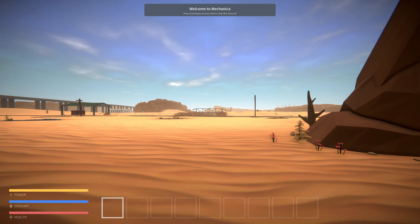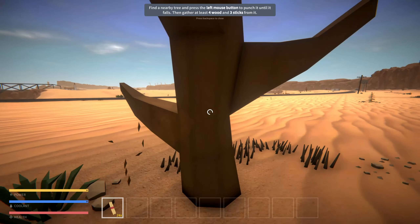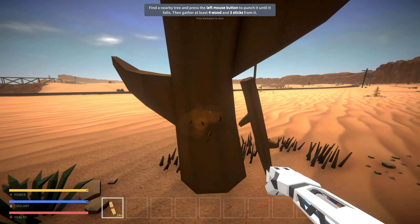Prime directive: survive and expand. Okay, well we can harvest some stuff. We have eight stuff, twelve stuff - and there's a stamina bar, cool. It seems like we can't do anything with that just yet. Find a nearby tree and press the leftmost button to punch it until it falls, then gather at least four wood and three sticks.